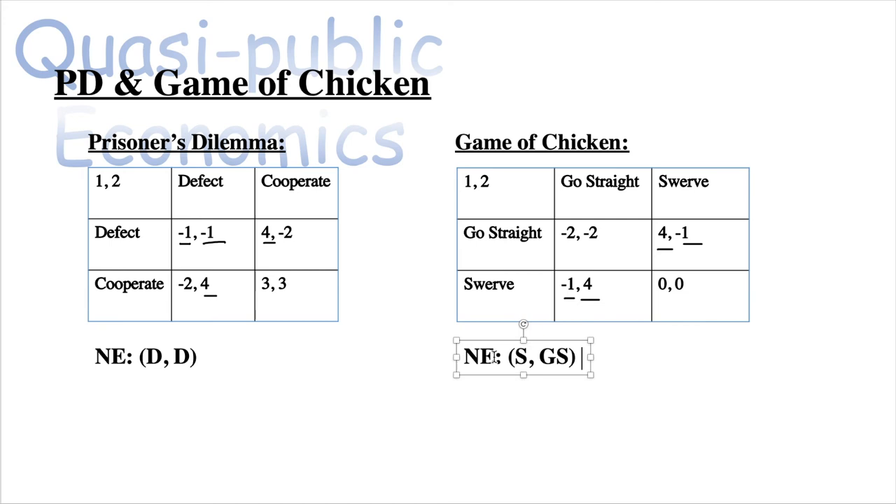This is how the two games differ from each other and produce very different outcomes. In Prisoner's Dilemma, your utility is lowest when you cooperate but the other person defects. In the Game of Chicken, your utility is lowest when both players go straight — that is, when both defect and neither cooperates.